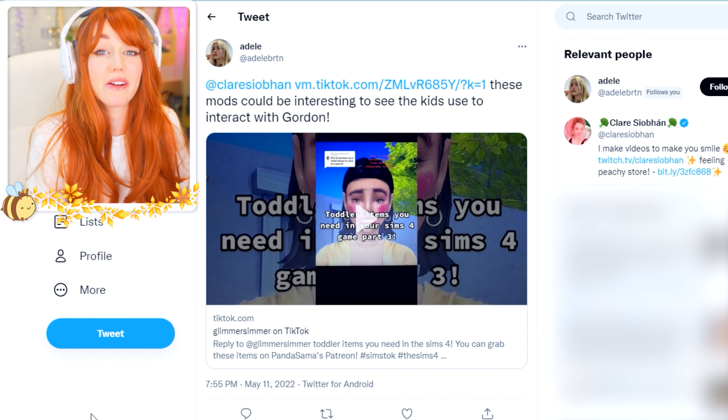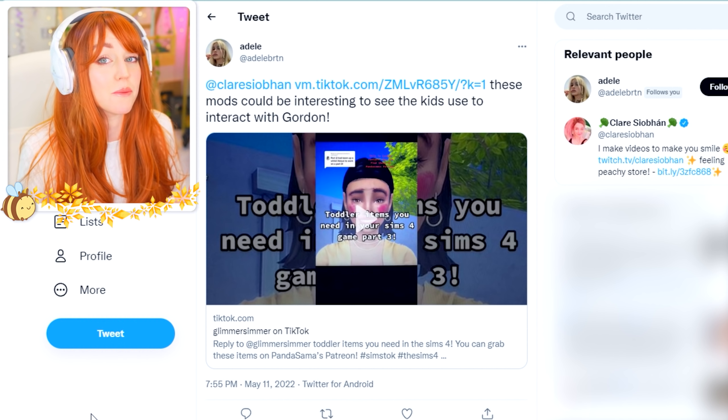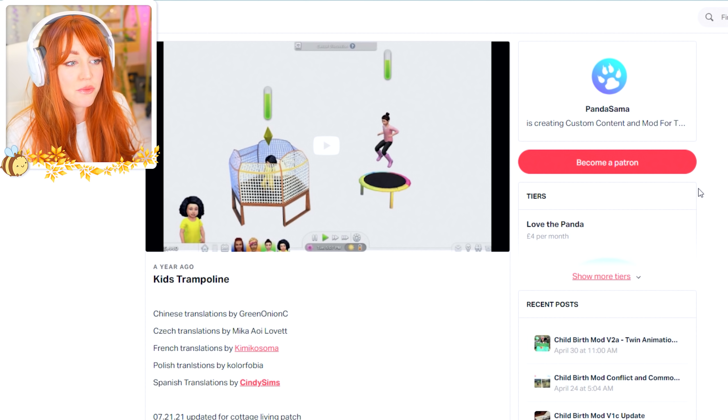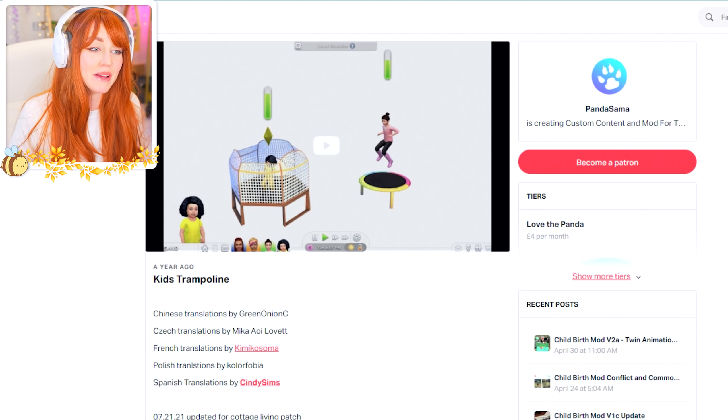I actually tried these in the last Not So Berry episode — I tried the trampoline mod for children and toddlers and was really impressed with the animation and the mod itself. That trampoline mod is by Panda Sama. If you're watching my Not So Berry, I've done a few births now with the Realistic Pregnancy mod, which lets you have a full-on birth with dilations, epidurals, and everything, or a C-section as well. It's an incredible mod that really adds a lot of realism to the game — sometimes too much because you can have a multiple day labor.